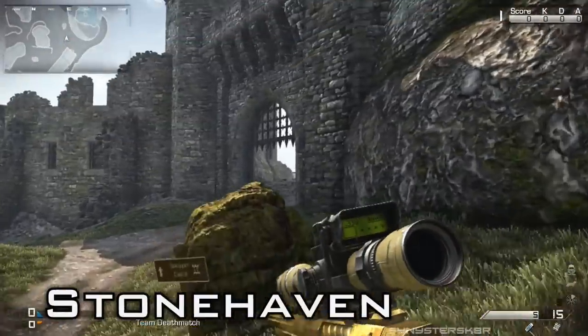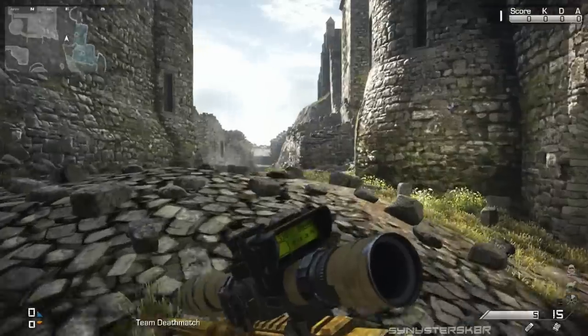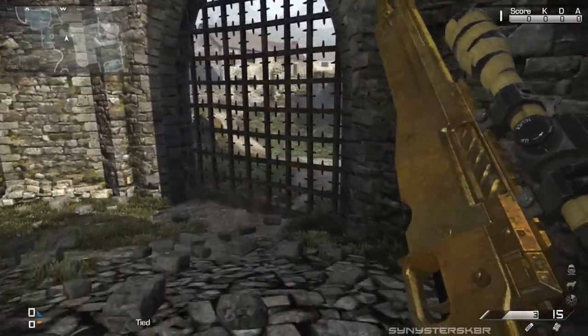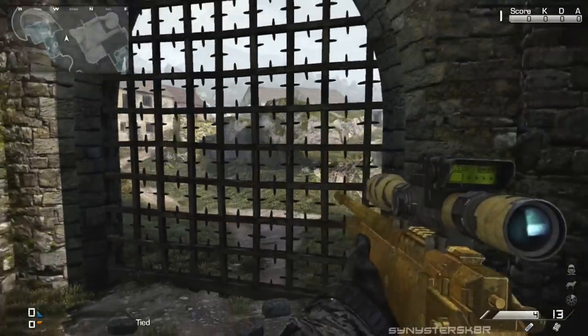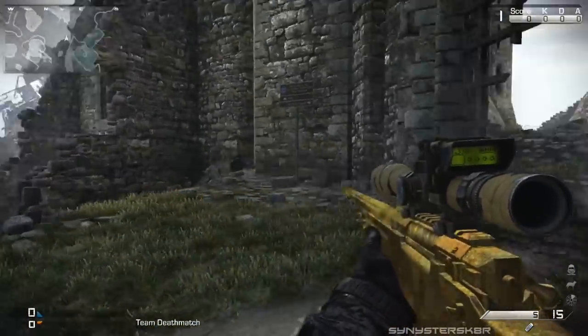The third-to-last map is Stonehaven. This is a sniper's paradise map with long lines of sight everywhere. There's a castle where you can shoot down the gate at the top — just shoot it once and the gate will fall. No one can get through unless they use an explosive: throw your C4, blow it up, and there'll be a hole you can get right through.